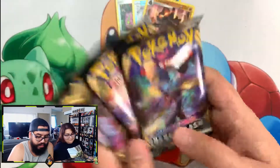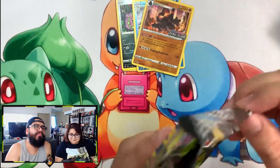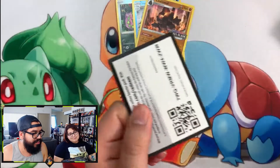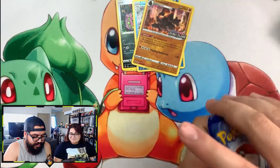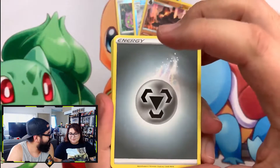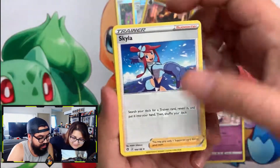We know some of the cards because we've seen a video, and from our last video I pulled something awesome — let's keep it going. Here's the code card for you guys. Energy, Indeedee — hey, that's a new one! Skyla.